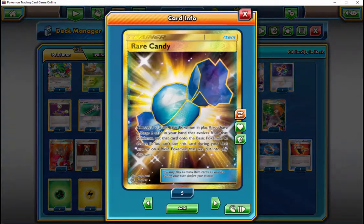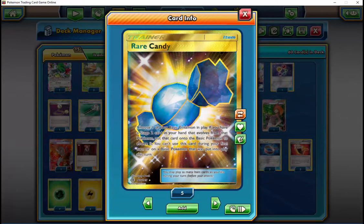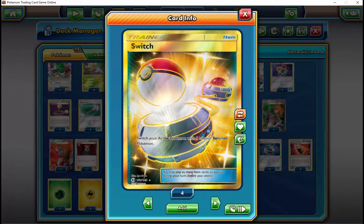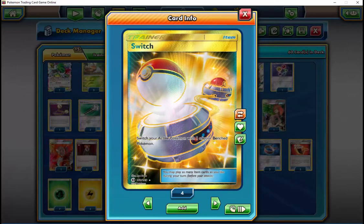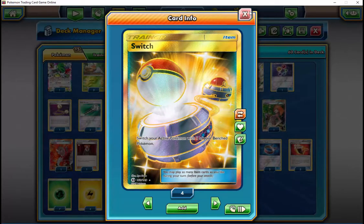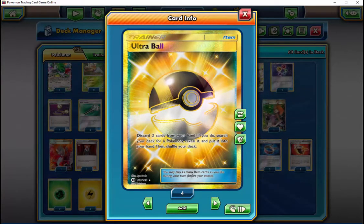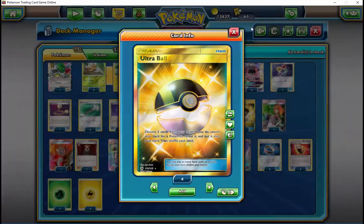Post-rotation, the only thing we really lose — since we're already switching for Guzma — is Shaymin, but that's kind of a big loss. That is actually a huge loss for the deck. The deck can do fine without it, but the deck is just beyond broken with it — especially being able to draw a whole new hand of six cards without using your supporter is just insane. For expanded there are other decks that are going to be better, but for standard regionals I'm definitely going to be trying my hardest to make it work.